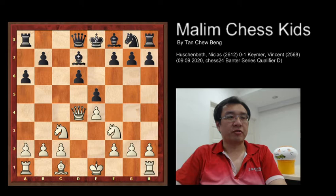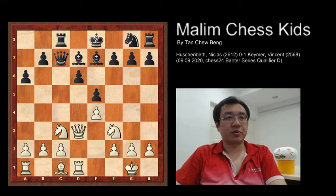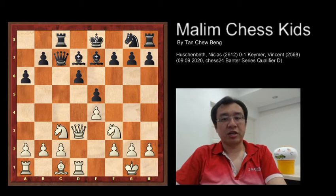Then you have bishop takes d7 check, bishop takes d7, knight to c3, e5 by black to attack the queen, and queen to d3. Then you have rook to c8 and castling from white, then queen to c7, rook to d1, and black develops bishop to e7. This is the first ten moves and in this position white is still slightly better.